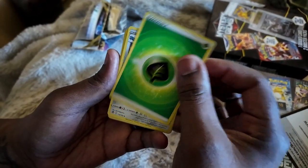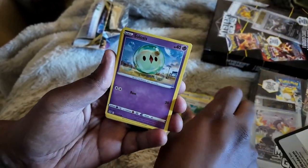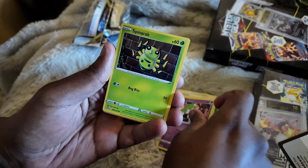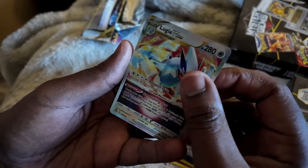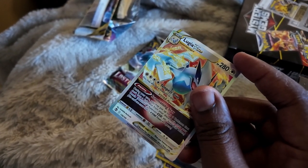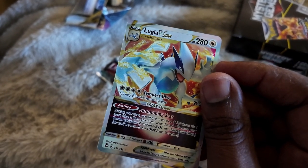Let's get into it. We got Energy, Miltank, Corviknight, Galarian Farfetch'd, Croagunk, Ralts, Spinda, Drowzee — and on the reverse we got a Lugia Beast Star. Not the Lugia we were looking for, but we still pulled a Lugia Beast Star out of it!